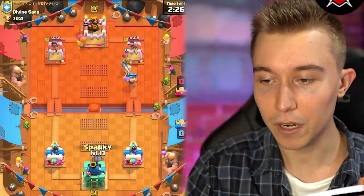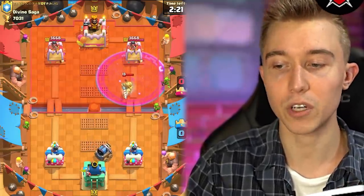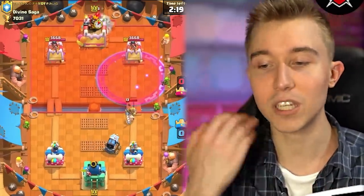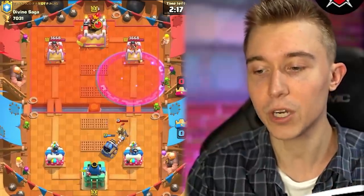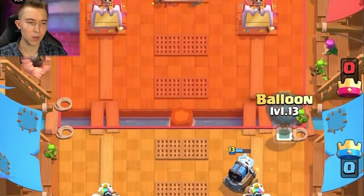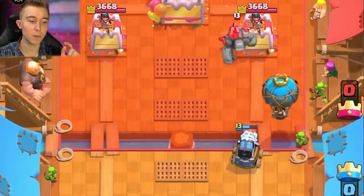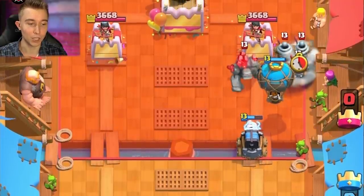I'll Sparky here. The good thing about the deck is if your opponent's got Zap and they Zap on the Sparky, then they have nothing for the Skeleton Army. So you've got Bats, you've got Sparky, you've got Skeleton Army — you have so many different cards in this deck that are pretty good together. Bats are out of cycle. Maybe he has the Clone with Zappies variation. The Zappies aren't going to be able to reset my Sparky, so I'm going to go in for a Balloon right now.